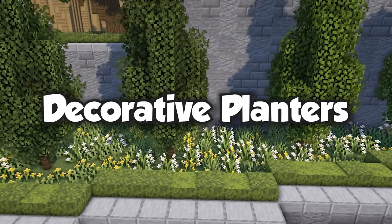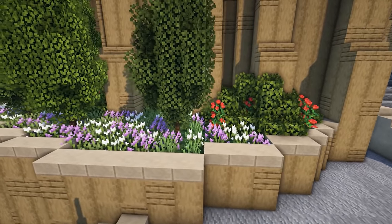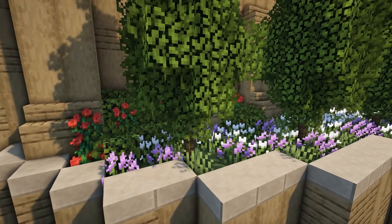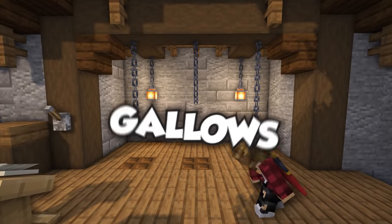Decorative planters are another great way to fill in empty spaces. Simply section off a small area with a wall and fill it with some grass or dirt, then add some bushes, flowers, or even some trees to make a nice little area. These are great to add as little features around your towns.